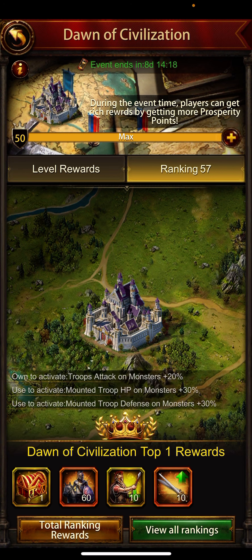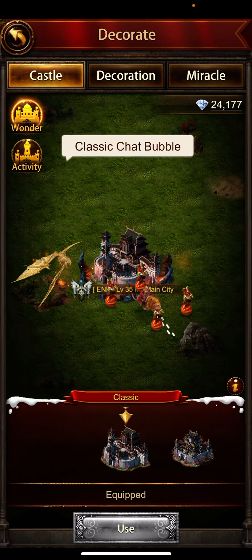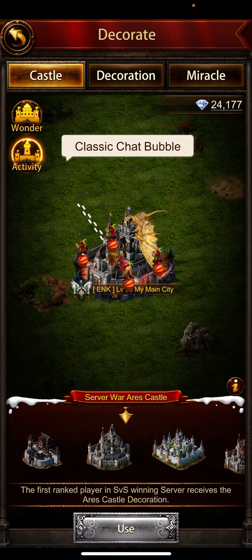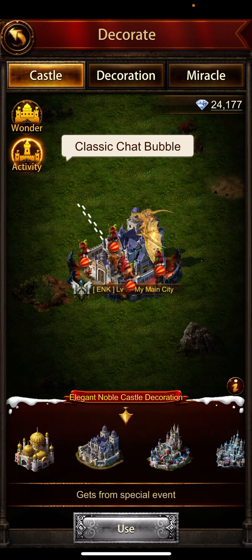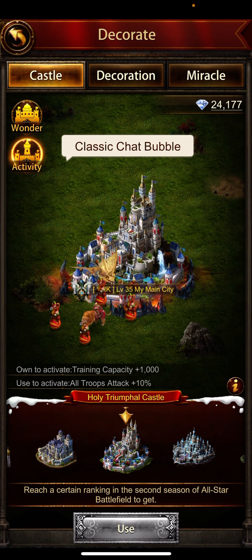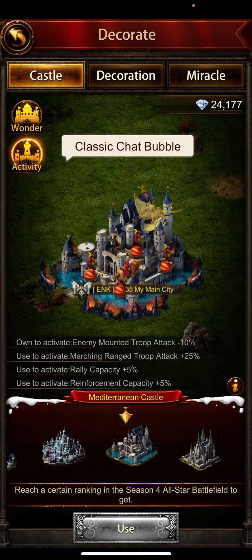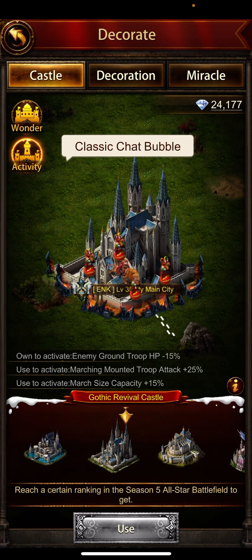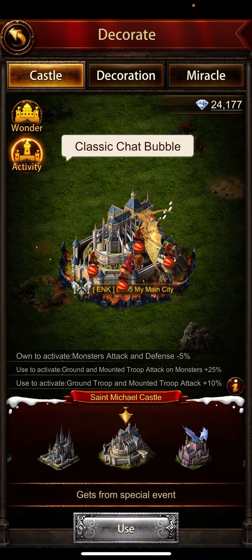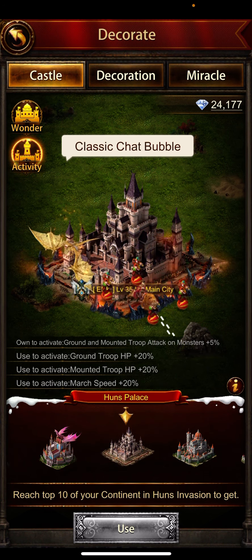Let's go to the decoration section. Even if you don't have any decoration, you can still check all decoration buffs. Some of these are All-Star Battlefield decorations — you can get those from the All-Star Battlefield. Some were paid ones, like this one from the Huns Invasion.